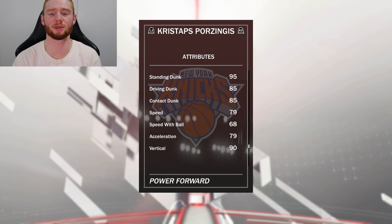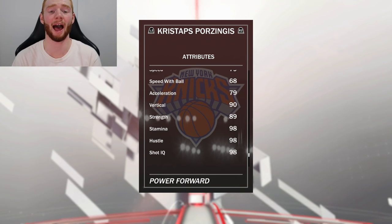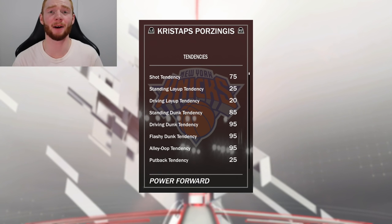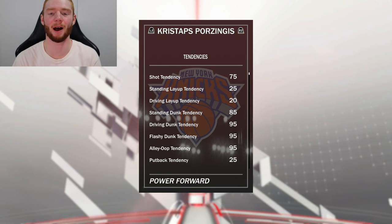79 speed, which I really wish was a little bit higher. 68 speed with ball, 79 acceleration, 90 vertical, 89 strength which is actually very good, and 98 stamina to go with that. He has an 85 standing dunk tendency, 95 driving dunk, 95 flashy dunk, which is also nice. Not to mention a 95 alley-oop tendency as well.